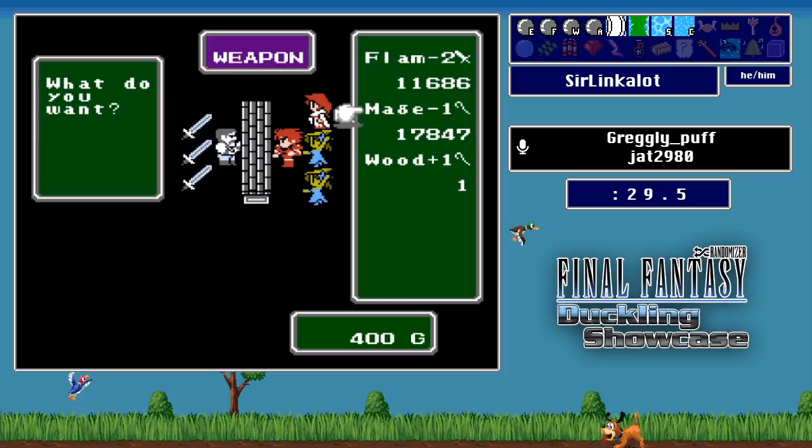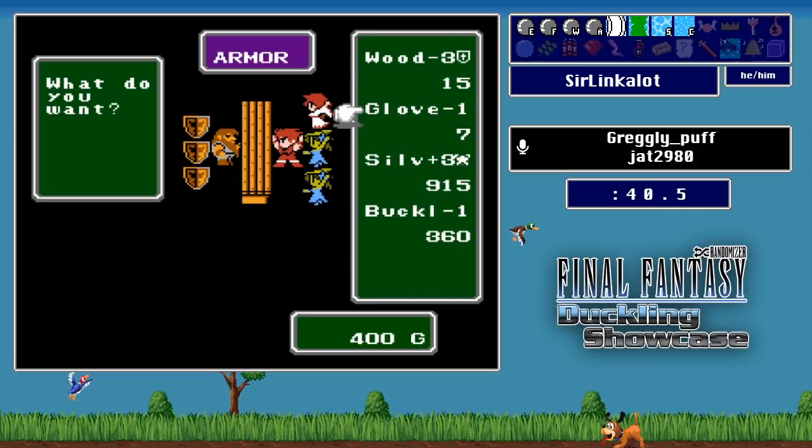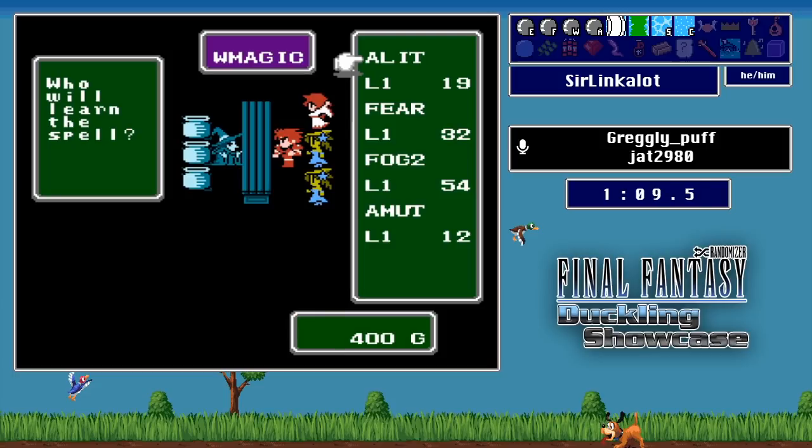Nothing great in the armor shop — Silver Armor is good but a little expensive, and Iron Armor might show up elsewhere. The developers also just added a feature where characters go into their victory pose when you highlight a weapon or spell they can equip or learn, making it much easier to know who can use what. The White Mage has their hands up indicating they can learn the currently highlighted spell — a big accessibility improvement.